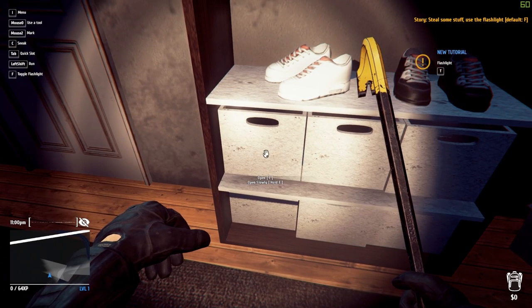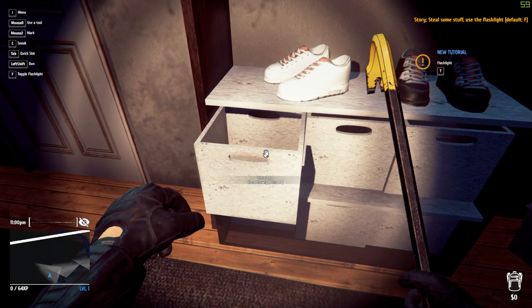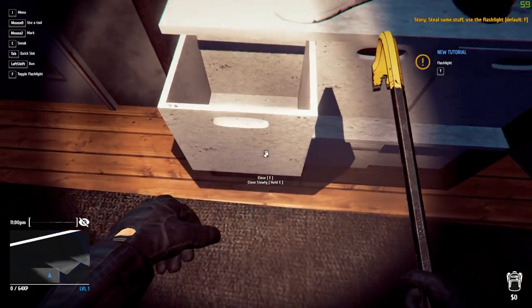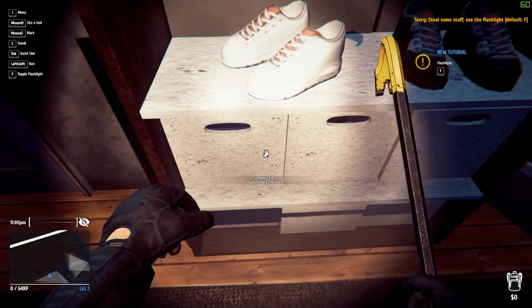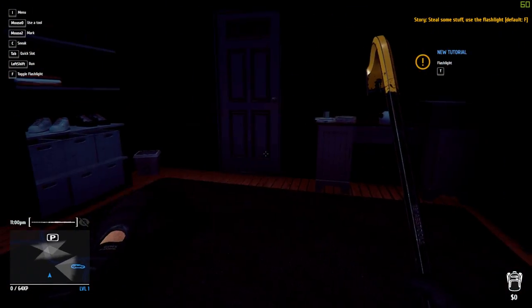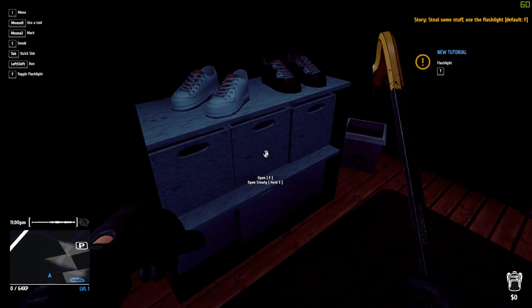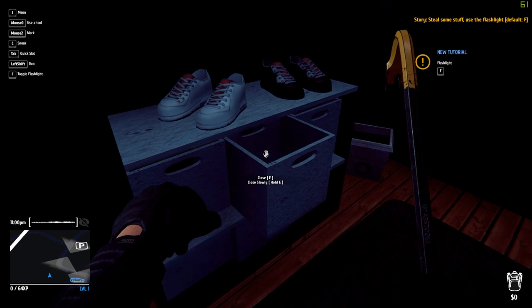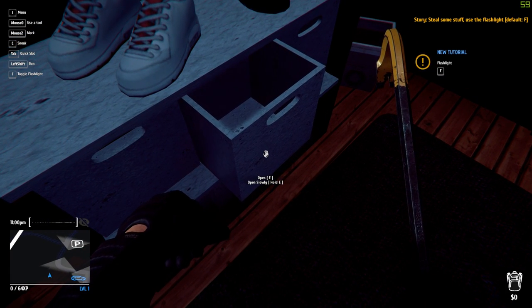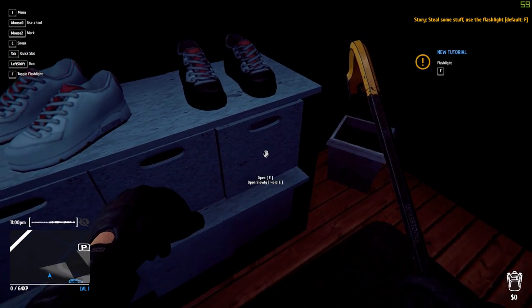Now we actually get down to the thief part. We're going to open slowly — hold E to do that. Or you can just press E to open it properly. There's nothing in there. Let's close that. I can hear somebody — there's footsteps currently going on. I need to keep an eye on those footstep sounds. Nothing in there either. A big thank you to Playway for sending this to me.